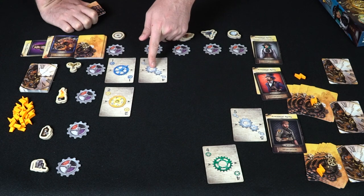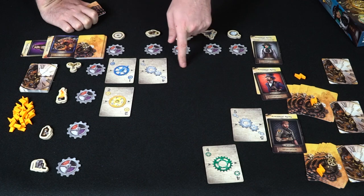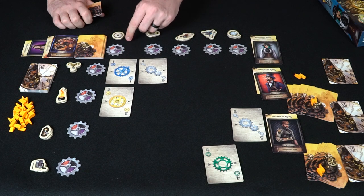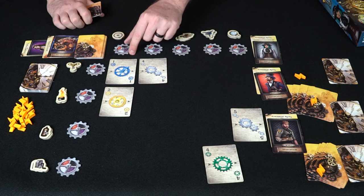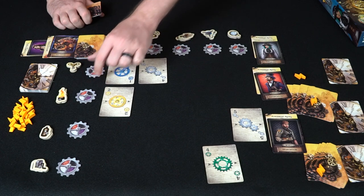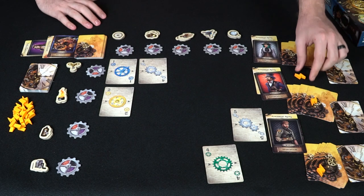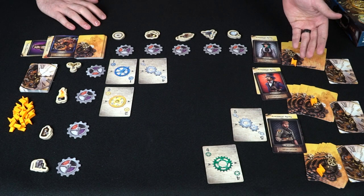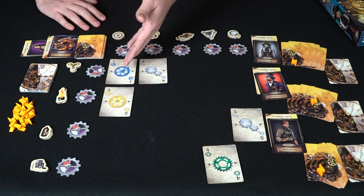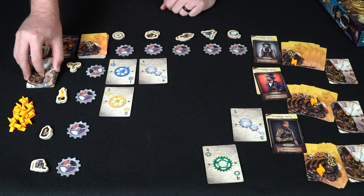For rows, when you place a card the sequence must go in ascending or descending order. For example, if there's a one and the next is a four, that's ascending — so you can play a four, five, six, or seven, but it must always remain ascending. If you can't do that, you can't play the card. When you place a card, you take a gear and rotate it to your player color, claiming control of that row and column intersection.